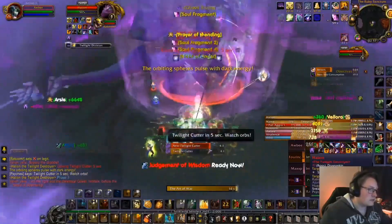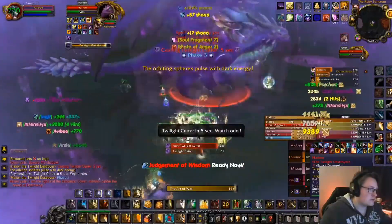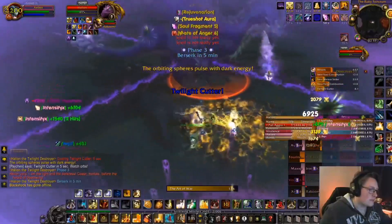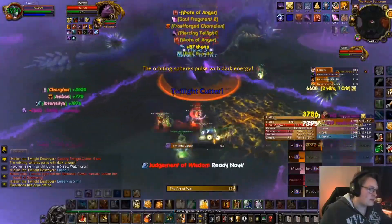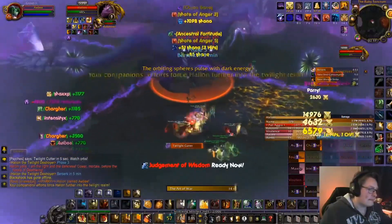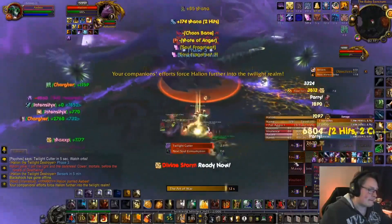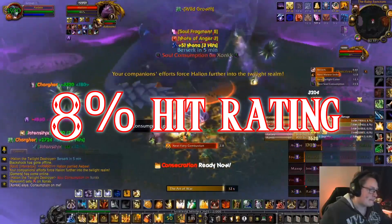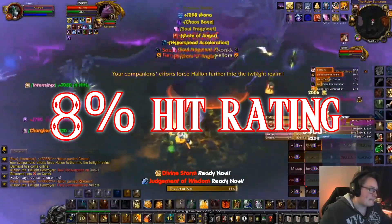I will not discuss gearing at length, but there are some stats that we need to go beast mode on Retribution Paladin. Obviously, we want to start with Hit Rating and Expertise — if you don't hit your target, you are not doing any damage. We will need 8% Hit Rating. This is pretty easy to get, especially if you have Tiny Abomination in a Jar.